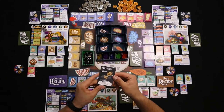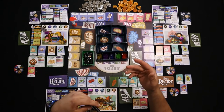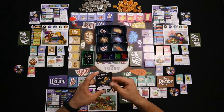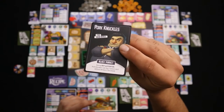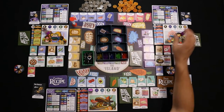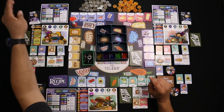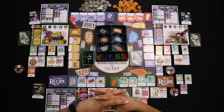Then you will randomly deal a chef card to each player, or you can deal more than one as long as each player has an equal number to choose from — deal two or three and they choose one to keep. So I chose Pork Knuckles. They also get the character stand that goes with that character, which goes on top of your restaurant. Then let everybody know your chef's name and their special power, introducing your chef to the other restaurateurs.